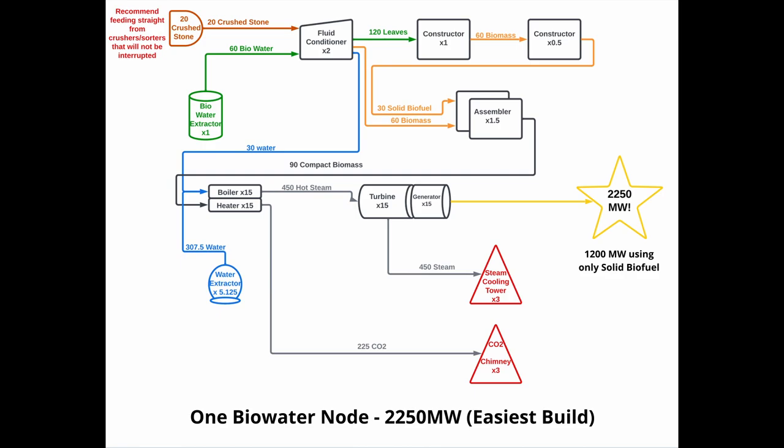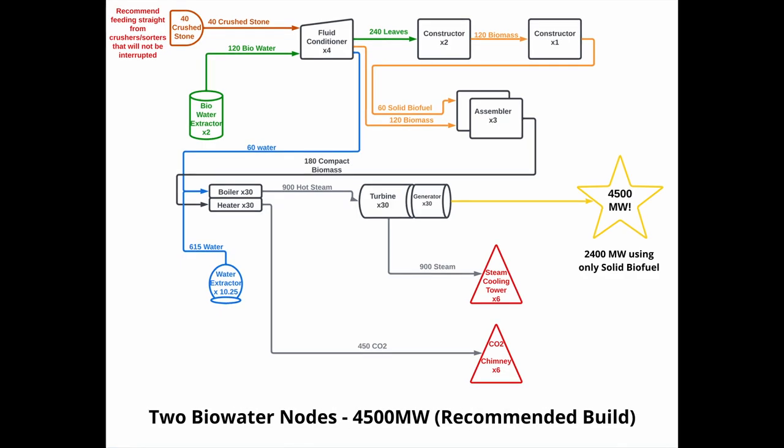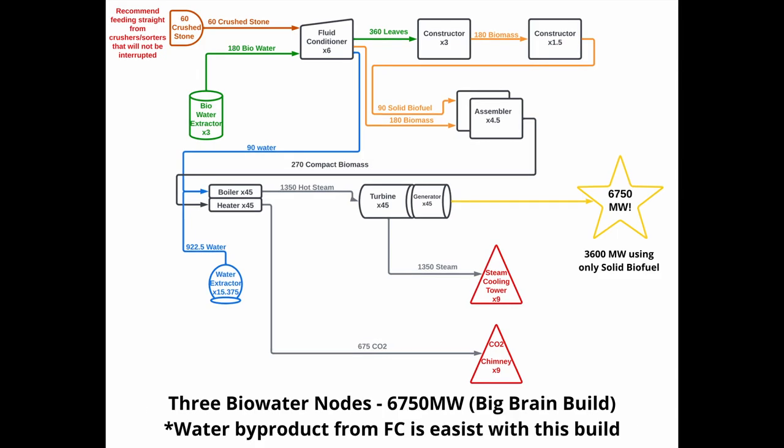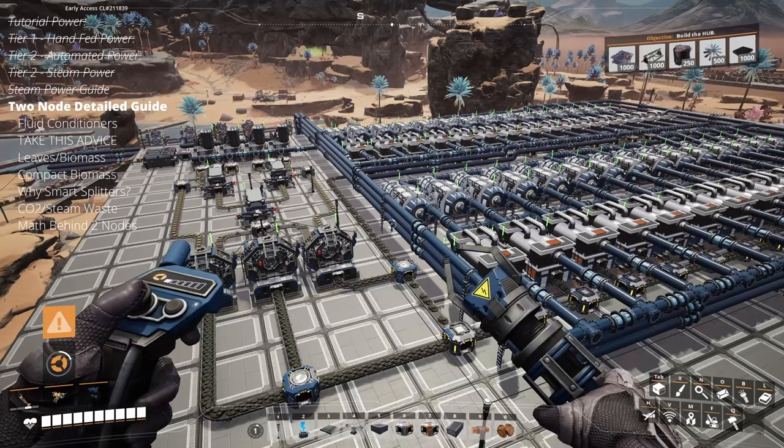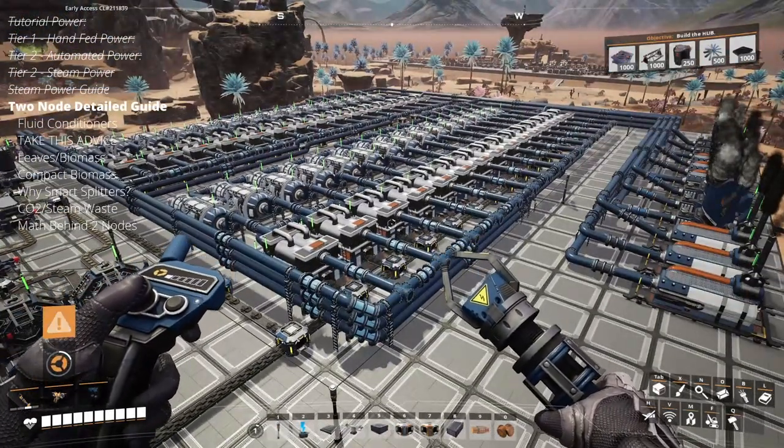I've made three factory planner flowcharts showing how you can build your power plant using either one, two, or three biowater nodes. I've listed the final output power using compact biomass, and also the output if you skip compact biomass and only use solid biofuel. If you go the solid biofuel route, the numbers for water and steam systems will differ because you'll have fewer boilers, heaters, turbines, and generators. The big takeaway is that for just a couple constructors and assemblers, you can get almost double the power compared to solid biofuel alone. My playthrough setup is a 4,500 megawatt plant with 30 each of burners, boilers, turbines, etc.